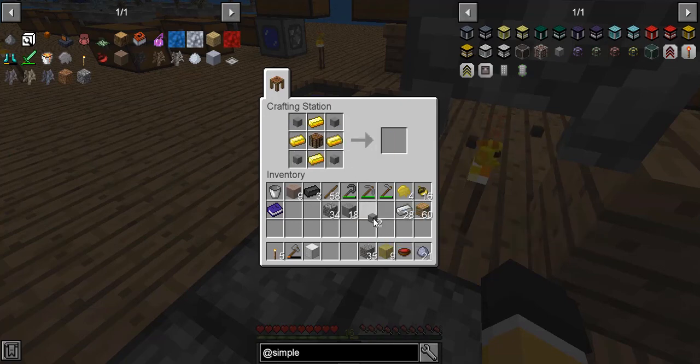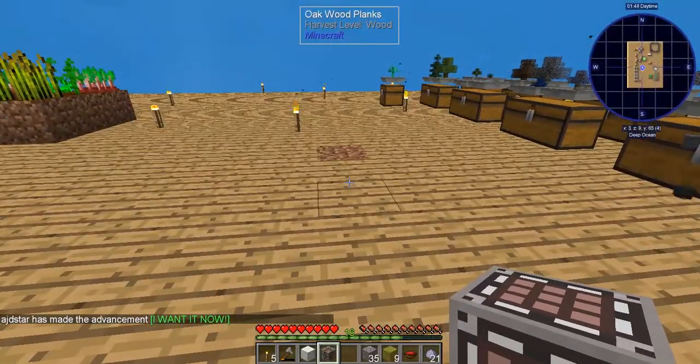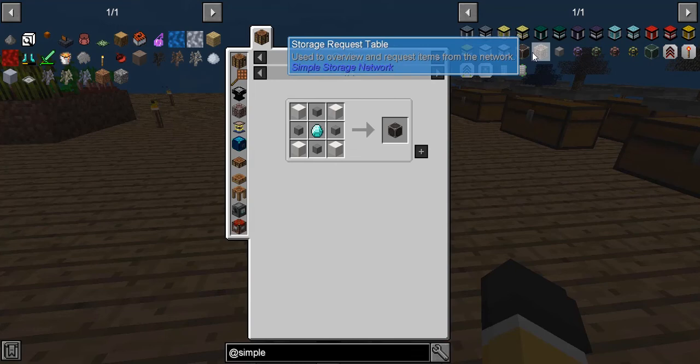Table — it was the opposite way, wasn't it? Yeah. There we go — storage request table. Does that go underneath or on top? I think it goes on top. We're going to hold out on dropping that right now. We're going to make the storage master.